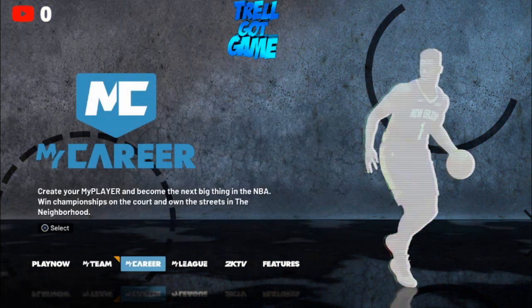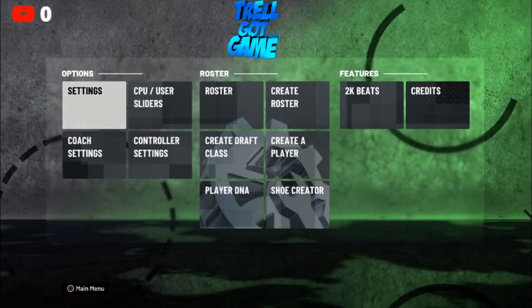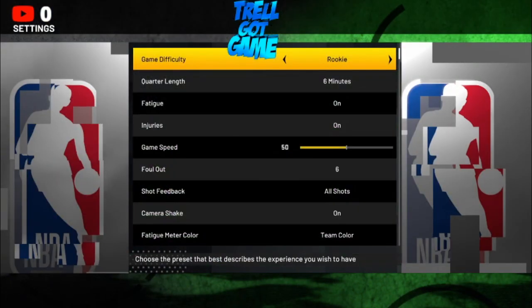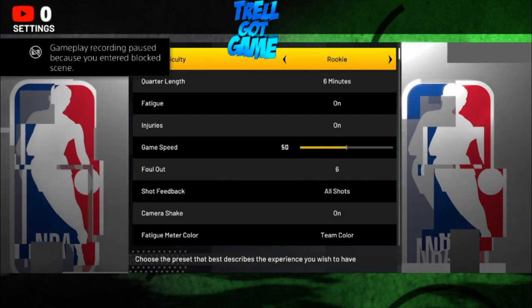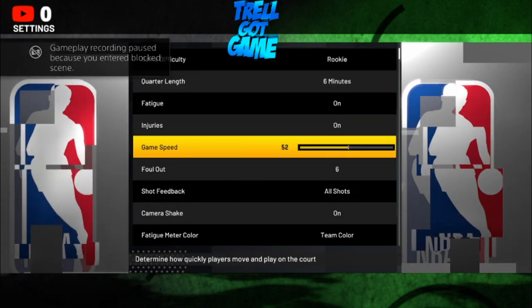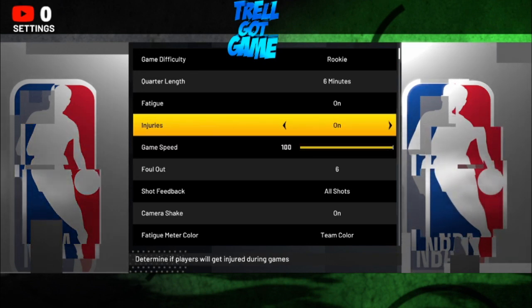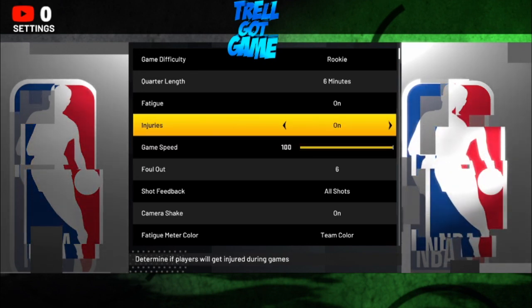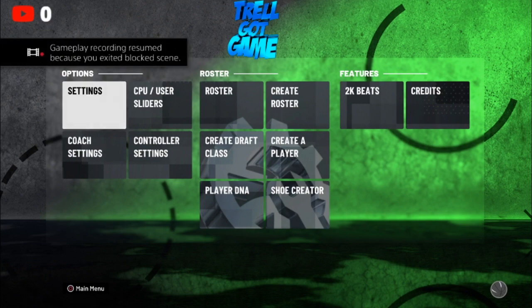I'm going to get right into it real quick. What y'all want to do is go to Features, then go to Settings. Make sure y'all have it on Rookie and put the game speed up to 100. It's going to be fast — just make sure y'all do this. It's easy VC for y'all, just so y'all can grind it out.